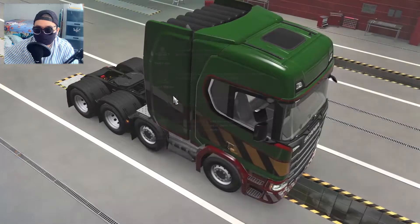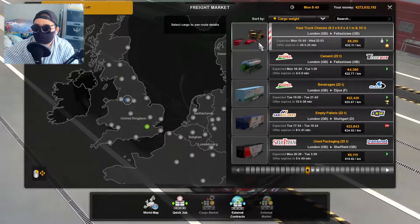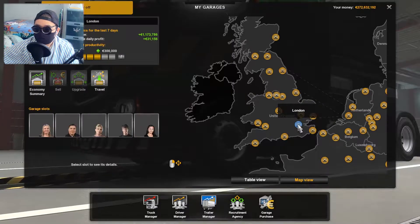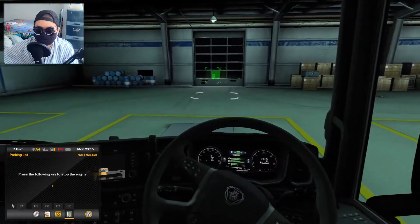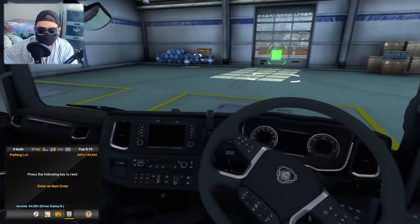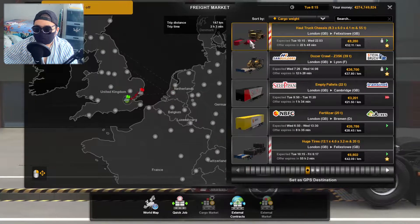The freight market for the haul truck chassis job is at London — 46 hours left, so still plenty of time. I'm going to travel to my garage in London, but first I need to sleep. I didn't realize I bought the right-hand drive truck! I'm supposed to buy the left-hand drive one. I'm not very used to right-hand drive in this game even though in real life we drive right-handed in my country.